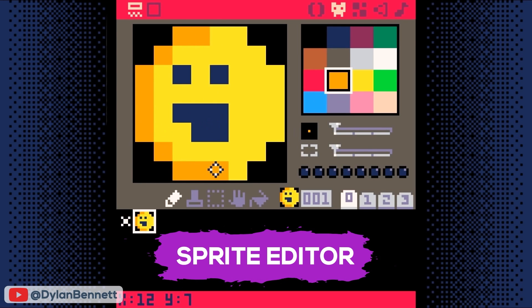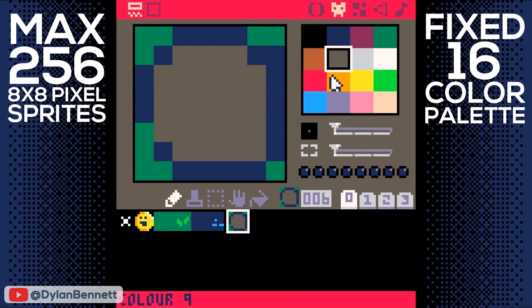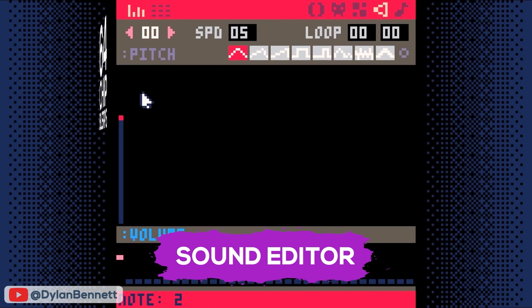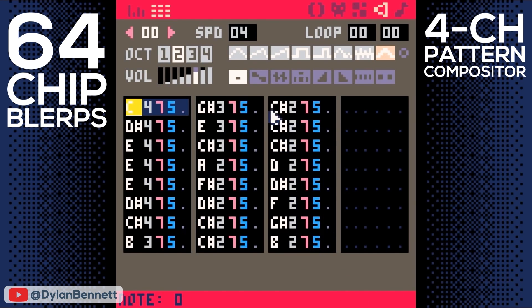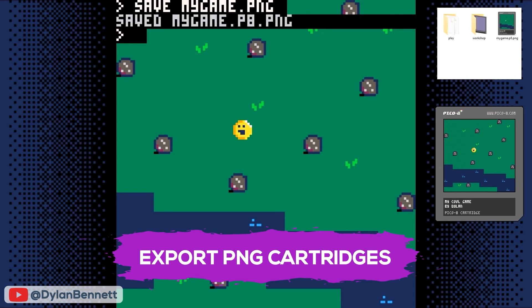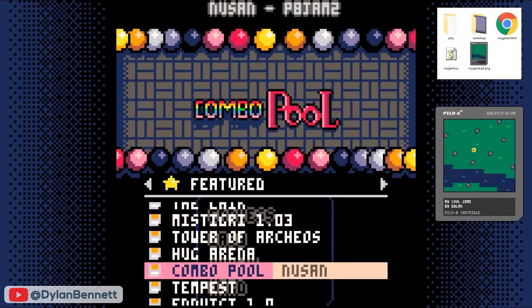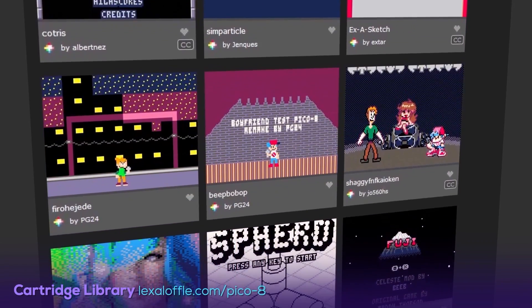There's a sprite editor where you can draw and edit a maximum of 256 8x8 pixel sprites using a fixed 16-color palette, a map editor where you can place all the sprites and build your game visually, and a sound editor consisting of 64 definable chip blurps which can be mixed in a 4-channel pattern compositor to produce catchy chiptunes. After your game is complete, it is saved and exported as a PNG image of a cartridge — all the game fitted into a single PNG image — which can be sent to anyone with Pico-8 or uploaded to the Pico-8 library. Nothing else is required to play the game but that single PNG cartridge.